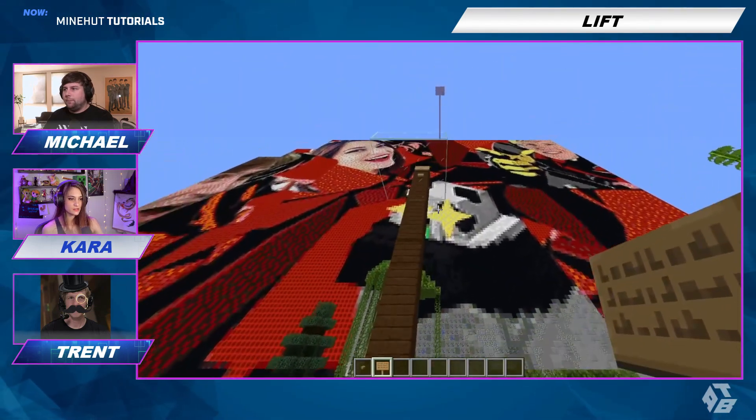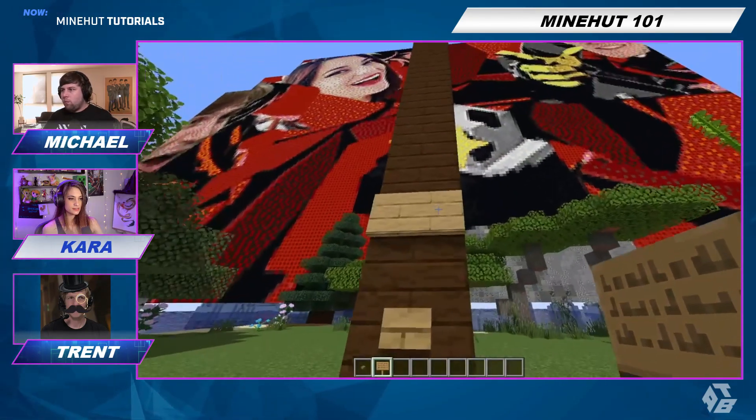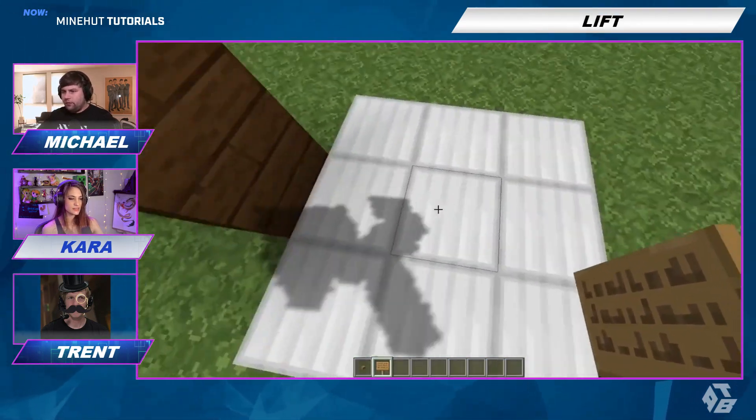And then on your second level you do the same — you put a button and you put a sign. And to activate it, right-click on the sign, and it should connect to your second floor, assuming you have the iron blocks and the glass block.